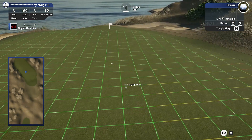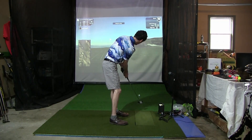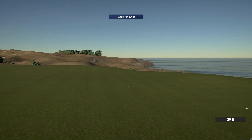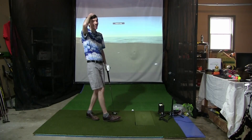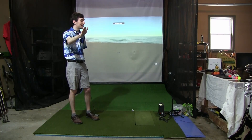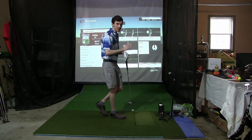36 feet downhill, huge right to left breaker. Let's see if we can leave this within six feet. I might have hit that a little too hard — cup get in the way. Oh the cup does get in the way! Thank goodness we hit that cup. That was going to go more than six feet past, but we'll take it. A par is a par. Let's go.